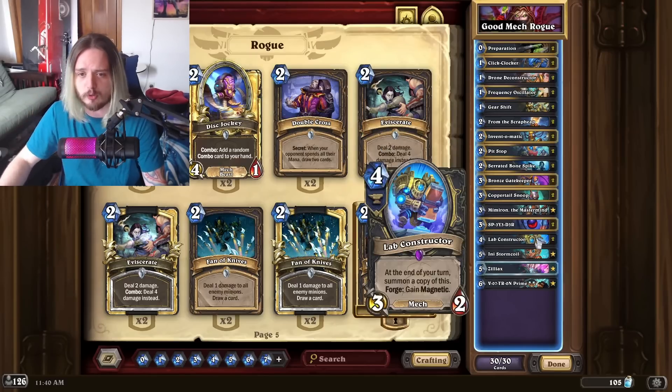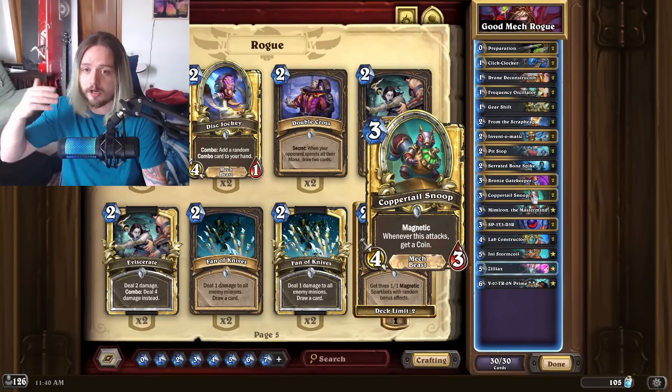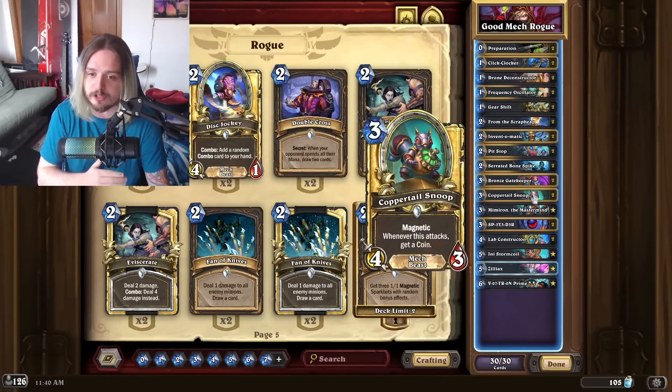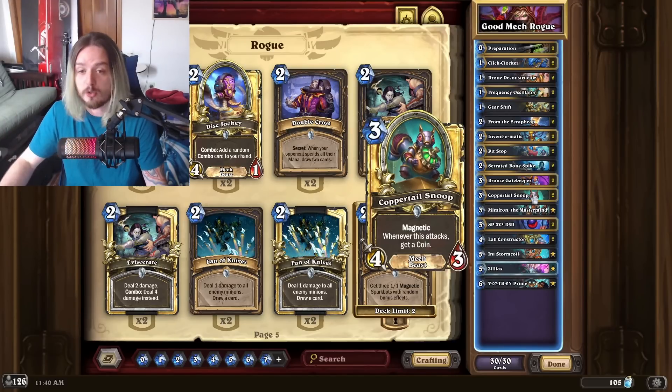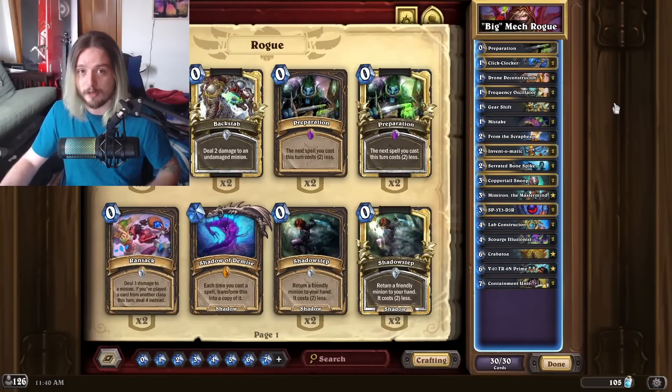I thought Lab Constructor would have the highest mulligan win rate especially on coin, but being able to get more value off your earlier turns goes a long way, especially when Coppertail Snoop has Wind Fury. If you want to grind the ladder, I cannot recommend Mech Rogue enough.